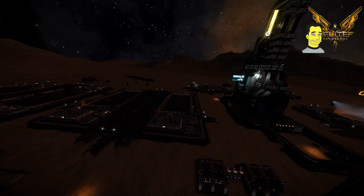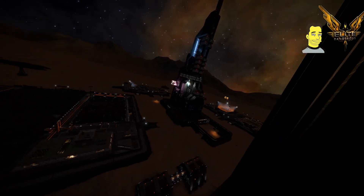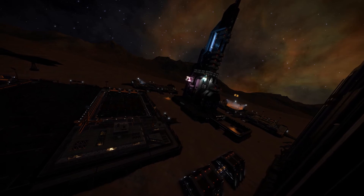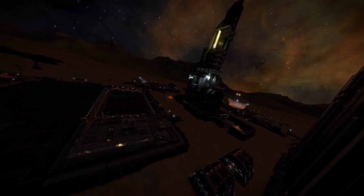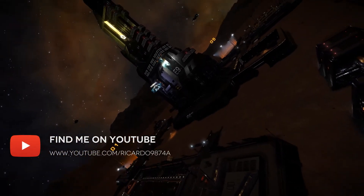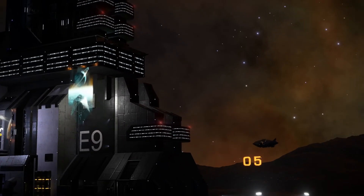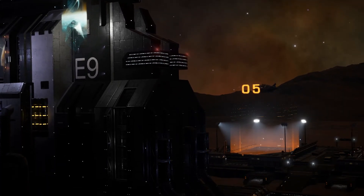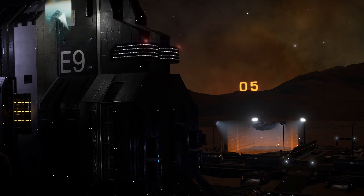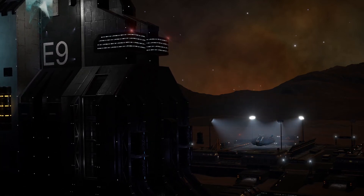Despite being so far out I've seen a couple of ships land — I'm playing in open mode and there are a couple of commanders in system with Asps flying around, so it's nice knowing I'm not the only one out here. That also brings its own dangers though — if you get an unscrupulous commander... I've stripped all the weapons off my Asp to increase the jump range. I did keep a beam laser but that's gonna be about as much use as wind in an astronaut suit. We have another ship coming in to land on pad 5.